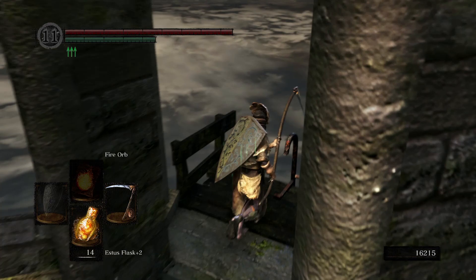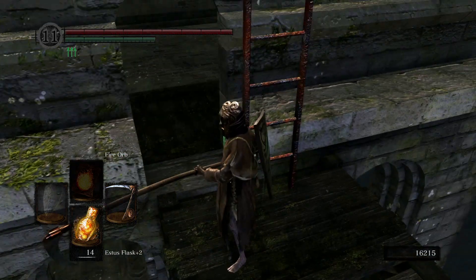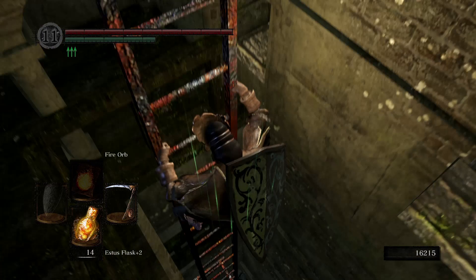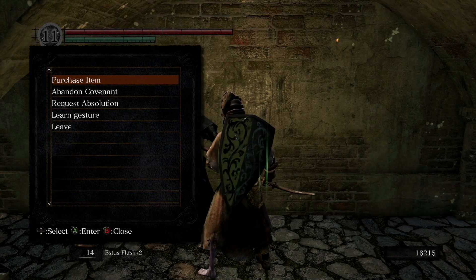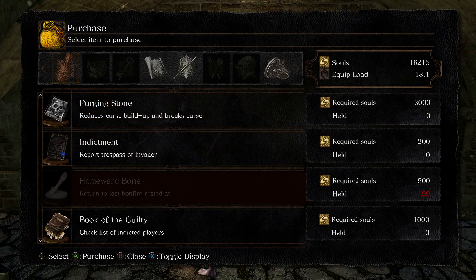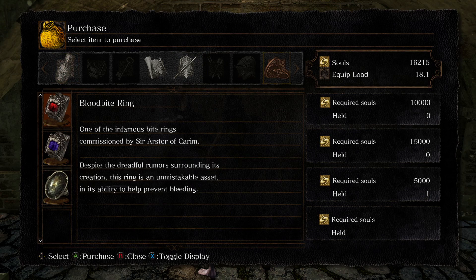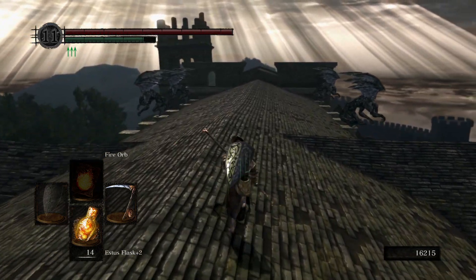Now we've rung the second bell, which means we can say we've properly completed the undead parish. There's nothing more in this area other than Lautrec that needs to be done. Oswald is here but there's nothing he can give us — we've already got our max homeward bones. So that was a relatively quick undead parish run, especially with our overpowered weapons. We've already taken out the black knight in our previous episode.